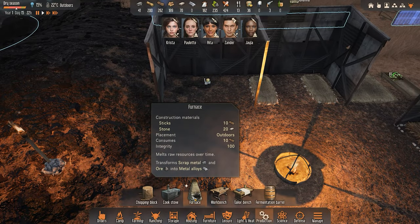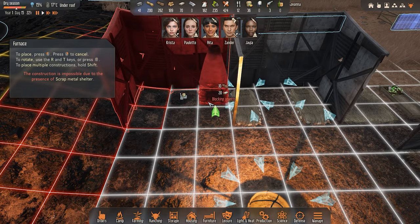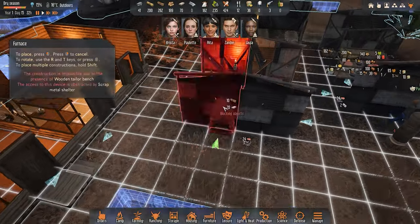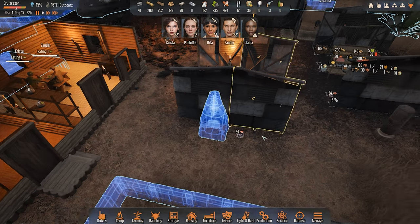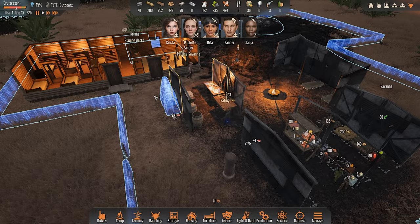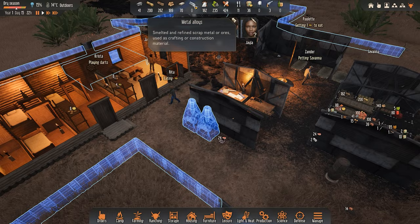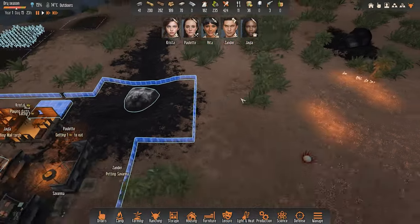Now we have the ability to produce a new production facility. We can't build it outside or inside the building because the chimney is too large. So we'll have to put it back here - let's just put it here. And I want to have two of these. We'll build more of them eventually, up to maybe six in total, but for now two is fine. That will give us the alloy that we need, and as we get further ahead we'll probably need more and more alloy.